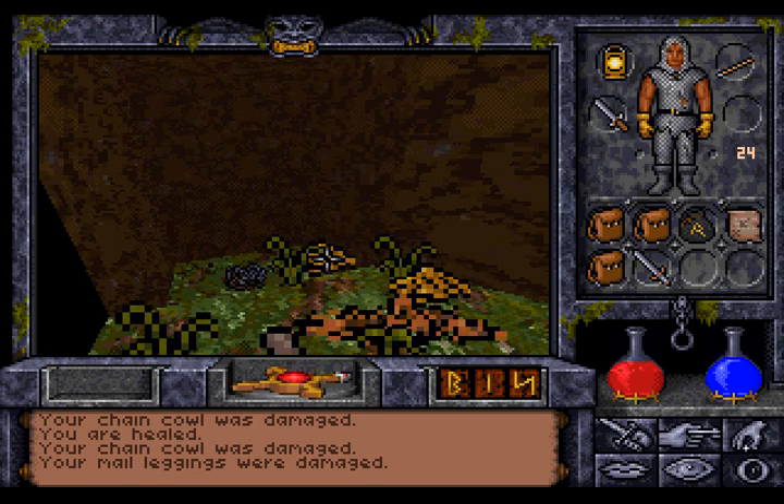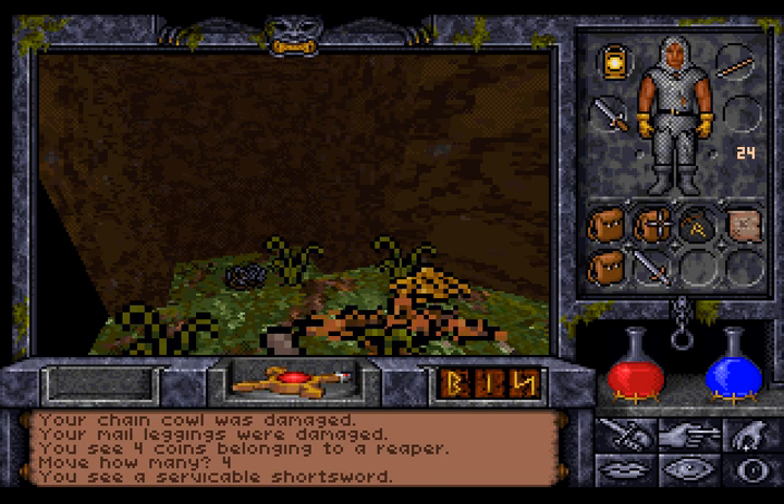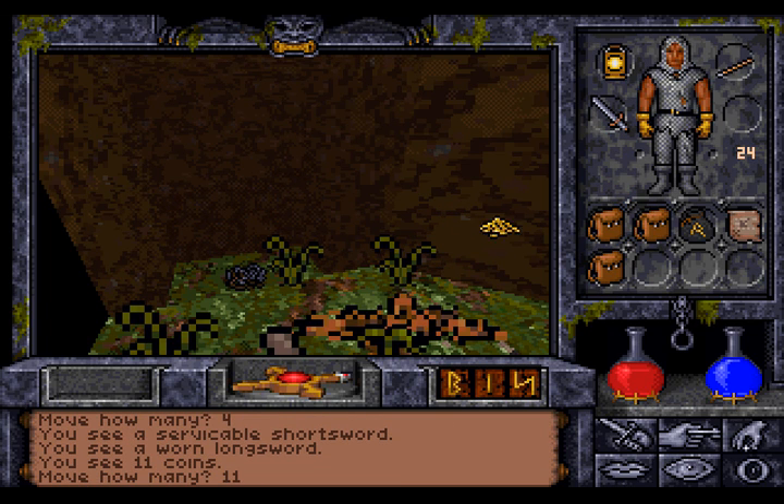So what do we have here? We have four gold coins belonging to a Reaper, a serviceable short sword and a very long sword. And we lost our shield here — it was destroyed by the Reaper.